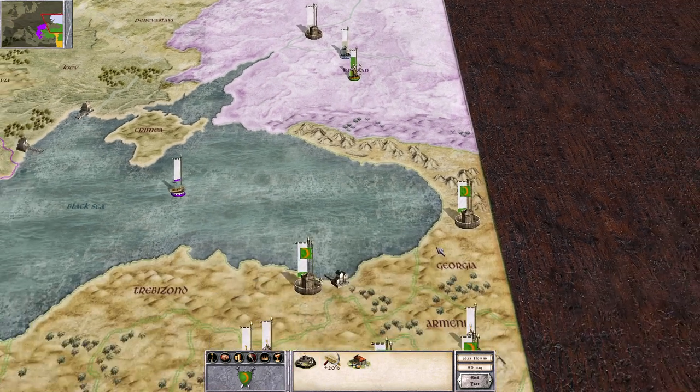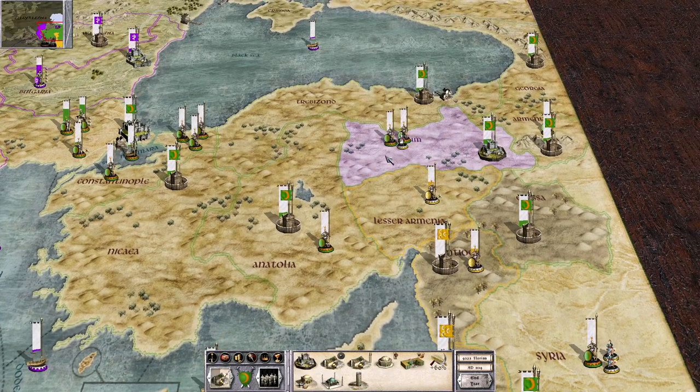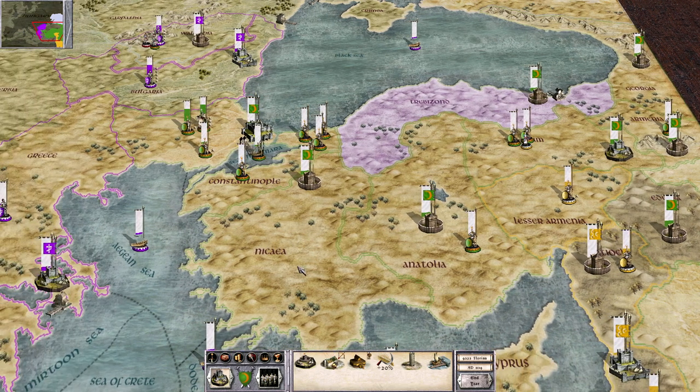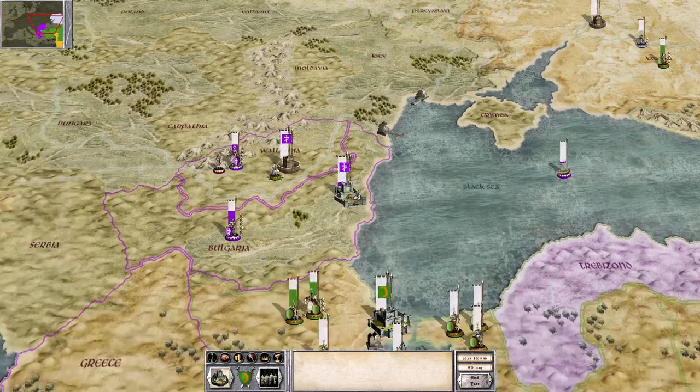That should be enough to invade. Quick construction check. Recruitment is probably not necessary right now. Let's check funds — 2,800 income, which is pretty good for how much territory I have. The Byzantines own Wallachia. There's another emissary — I wonder if he died; I don't see him in any of these port towns.